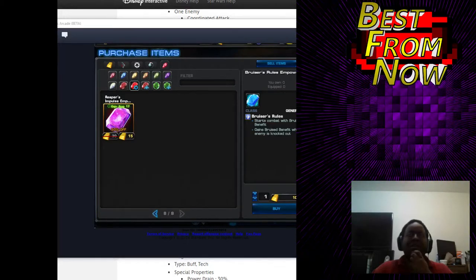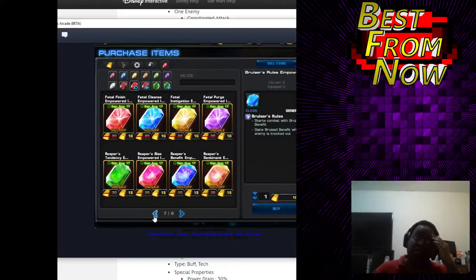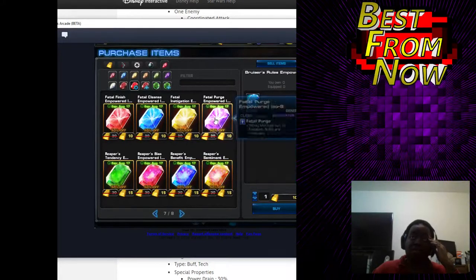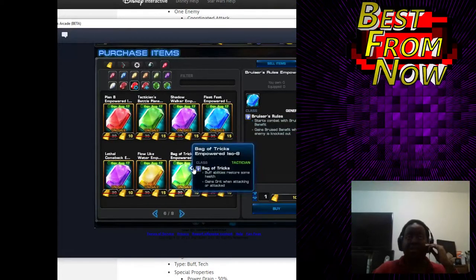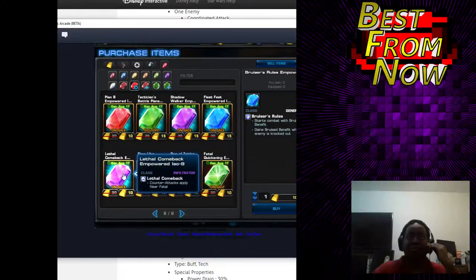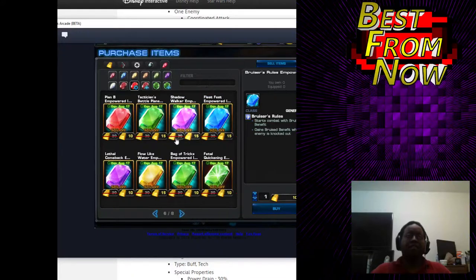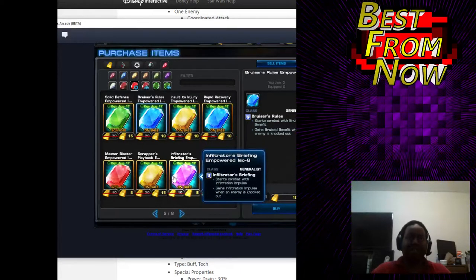That was a little shorter than the last one, but there are a few ISOs I pointed out that I thought would be really good. The main thing I think is just the one that gives the blaster bonus to Blue Marvel, because I know he's a popular choice. And putting the blaster bonus on him and just having him get it back and do it again and do it again — that's really good. So anything that's cheap, like if it's 5 or 10 right now and you're just sitting on some gold, don't be shy. They're on sale until the 17th, so you've got about two weeks. Go in there and get them preemptively because they're going to be pretty good.